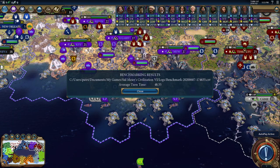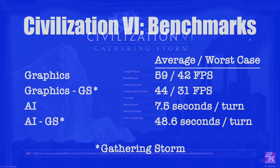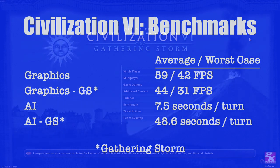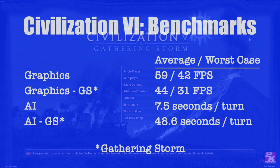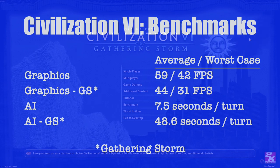Now we'll fire up the computer specs and the final results. I do need to point out that the results for the AI between Gathering Storm and Vanilla are not directly comparable — for one thing, those two tests use completely different civilizations.